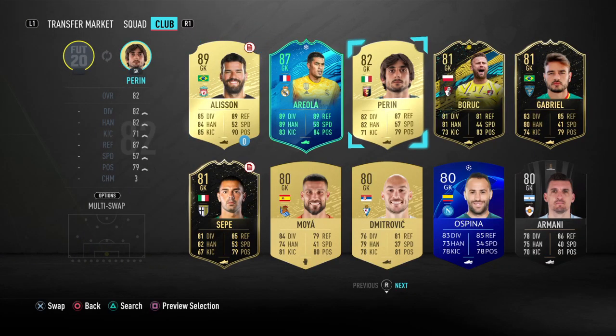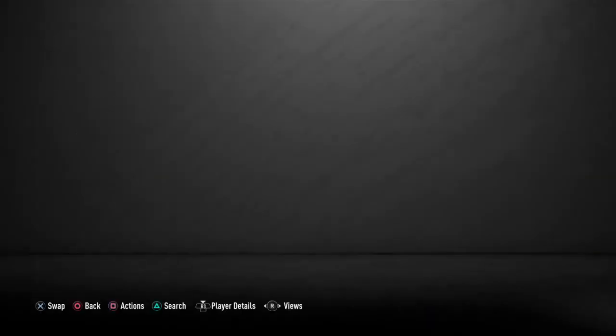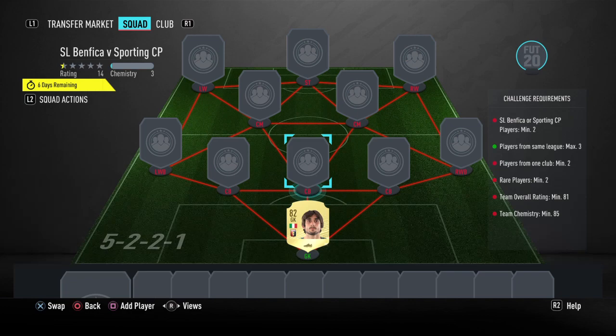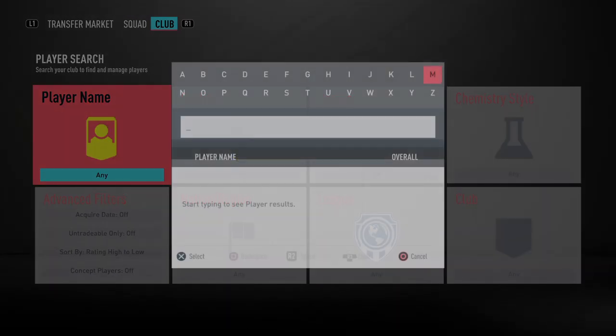We are going to be starting at goalkeeper with Matiah Perrin — just 700 coins, lovely and cheap. That was a bid price, but if you want to get him now I think it's about 800–900 coins.